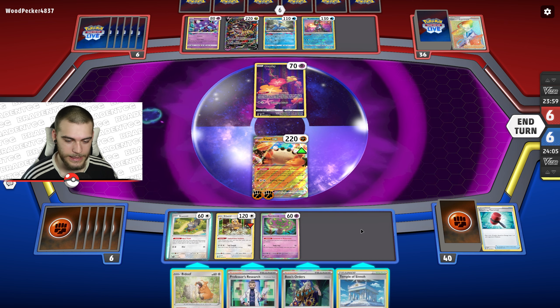Let's just attack and retreat out of Spiritomb, then start putting damage on this Giratina. We have some energies in the discard for Koraidon's Dino Cry. Falling Press — please heads, please heads — no! Of course it gave me 180 against Comfey and tails against Giratina. That's just how Pokemon goes. There's the V-Star.